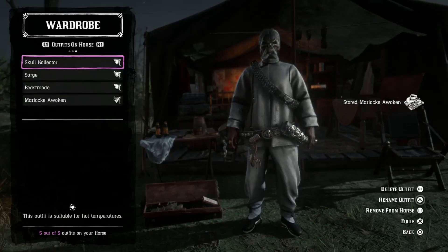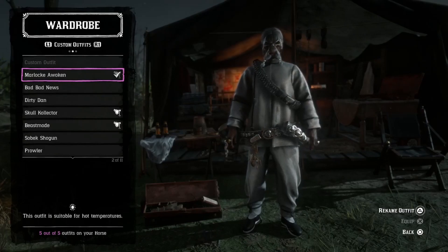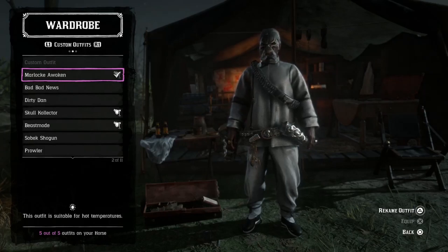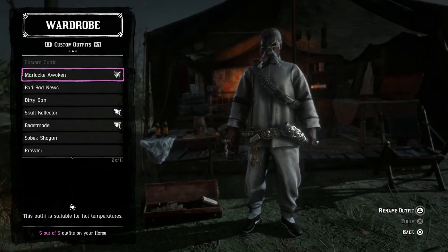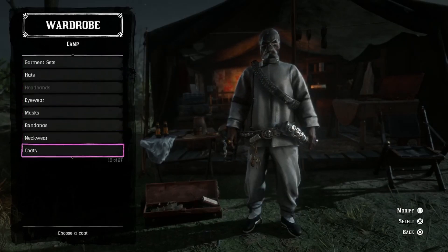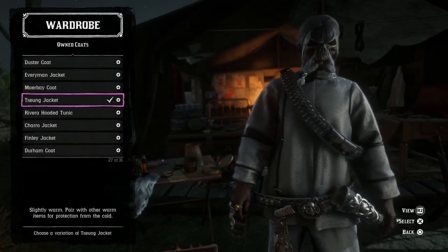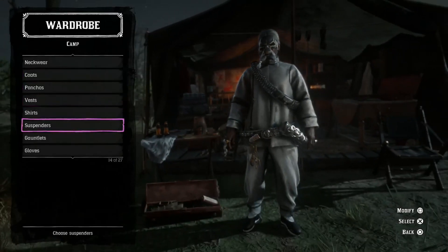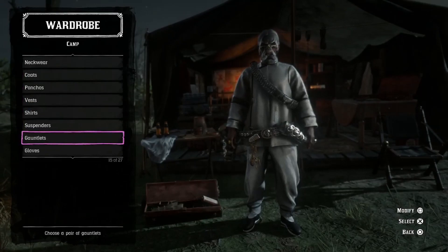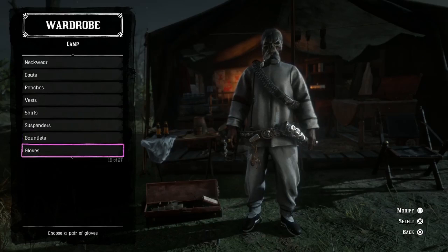First off we got my Marlock Awoken — this is a monk-based outfit. It consists of the saber-tooth mask, which you get from Outlaw Pass 3. If you don't have it, you missed out. The coat is called the Suun jacket and that's 12 gold bars. I also have rings: the black bell, the golden one, and the silver one, which you also get from Outlaw Pass 3.